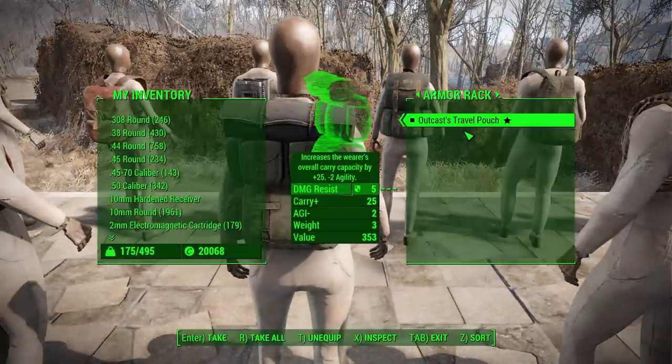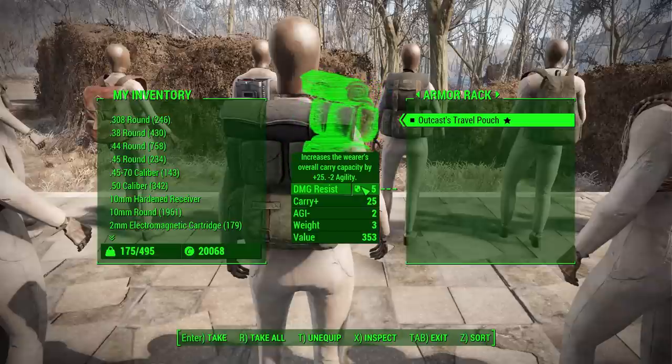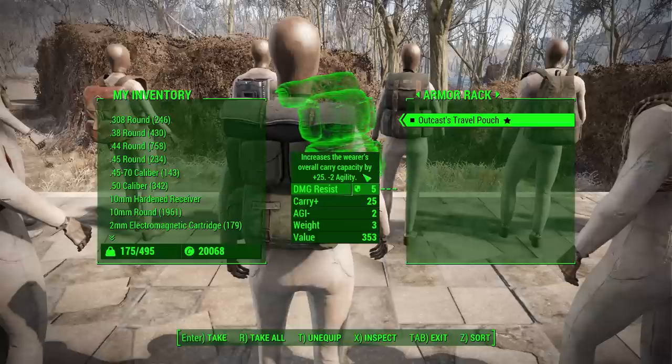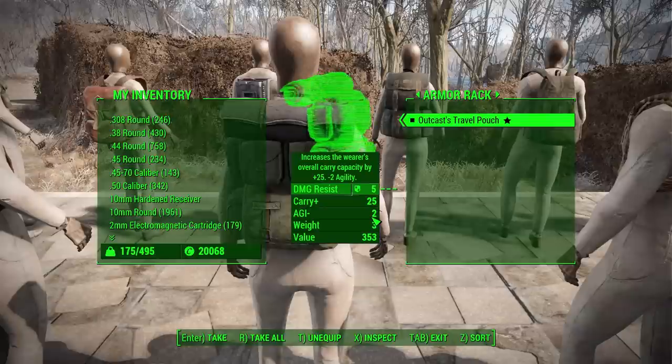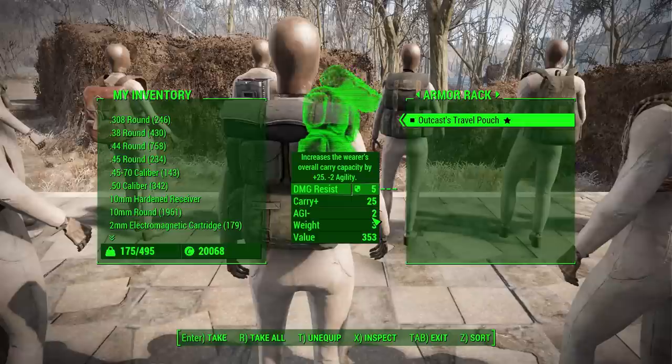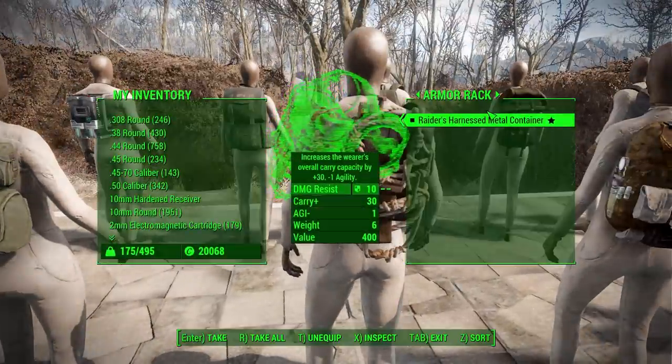The outcast travel pouch is the first backpack to have negative implications. It gives 25 carry capacity but negative 2 to agility, plus 5 damage resistance. It has a fair amount of modifications — carry capacity goes from 25 up to 40, damage resistance from 5 to 20, and that negative agility can be changed to negative 1, zero, or even plus 1 endurance. Colors are either green or tan.